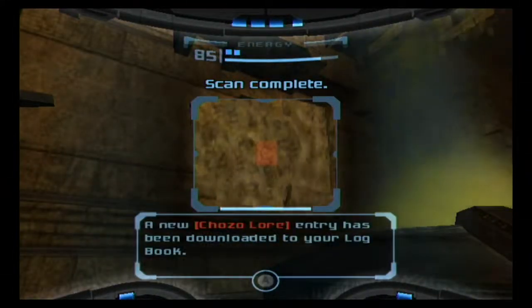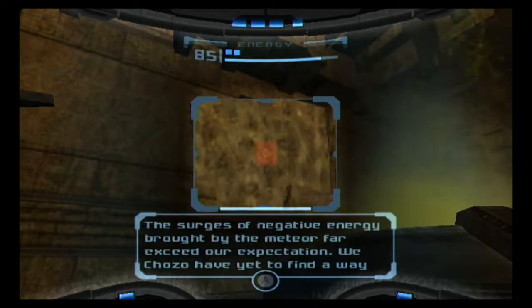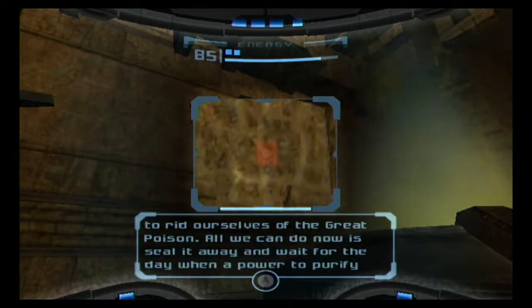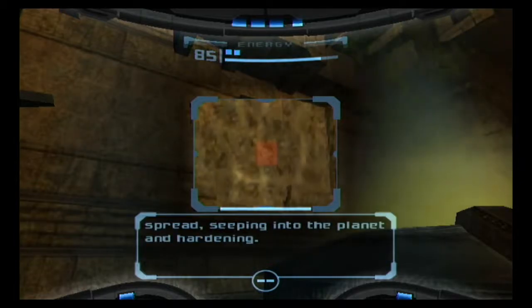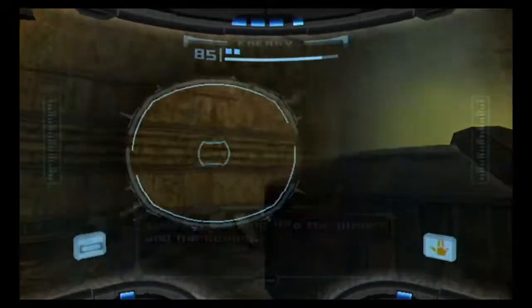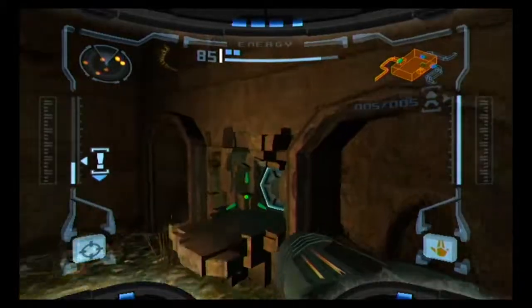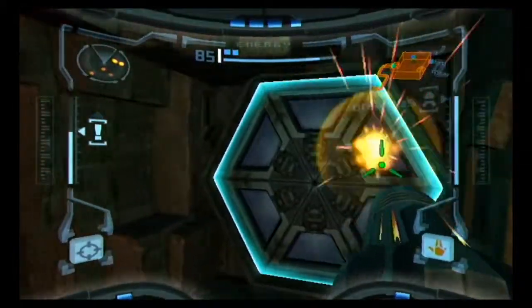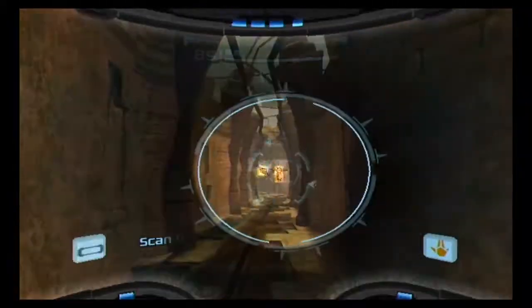Another Chozo lore: 'The surges of negative energy brought by the meteor far exceed our expectations. We Chozo have yet to find a way to rid ourselves of the great poison. All we can do now is seal it away and wait for the day when a power to purify the poison appears. It is already impossible to collect all the pieces of the great poison as it has already spread, seeping into the planet and hardening.' So it looks like the great poison came via a meteor — that's all like Jenova from Final Fantasy VII, or Deoxys from Pokemon. When a meteor crashes into a planet with something parasitic, you know you're in for a bad time.